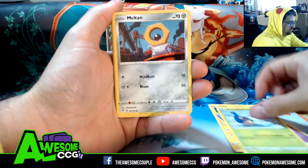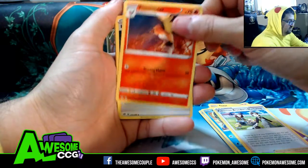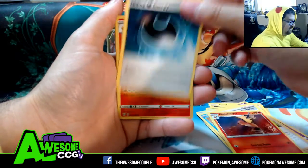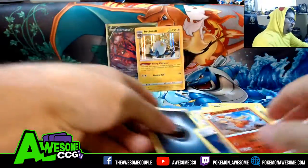Let's see if we get some last pack magic, maybe an Eternatus VMAX to go with the Eternatus V. Sinistea, Crabrawler, Meltan, Morpeko, Pokemon Bridges, Nurturing, Fletchinder, Hiding Energy, Combustion, and an Arctozolt.